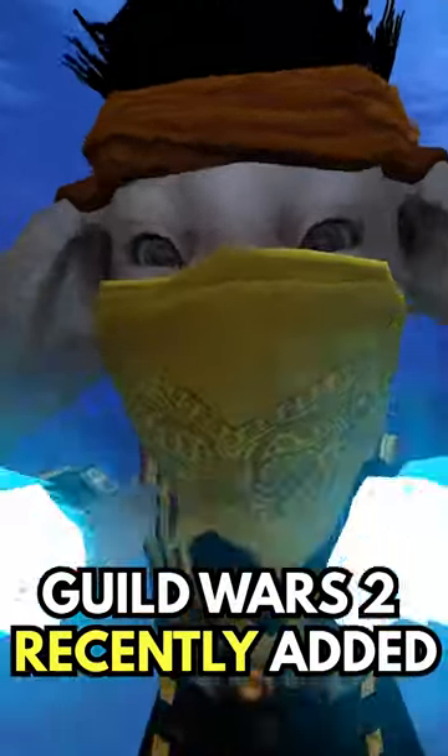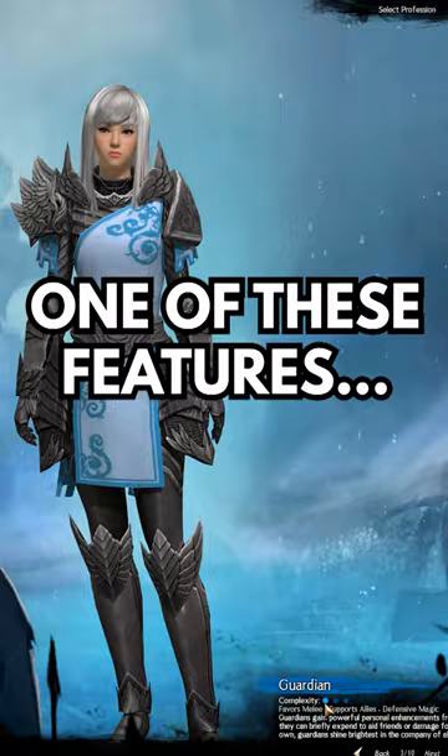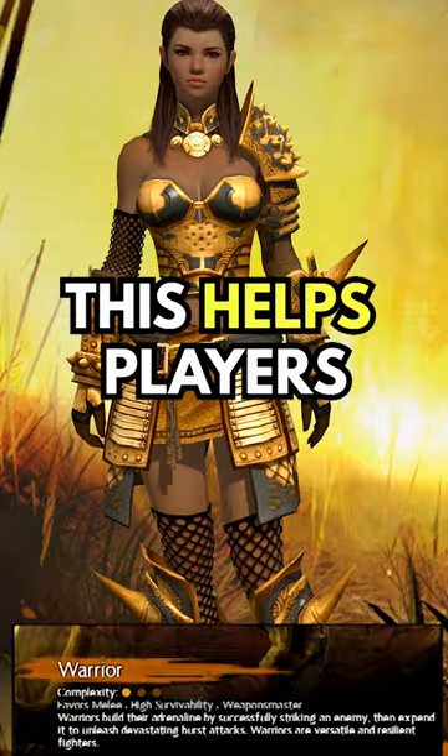Guild Wars 2 recently added a number of new features to help new and existing players. One of these features is a bar that shows the difficulty of different professions when creating a character, which helps players make an informed decision when choosing a profession.